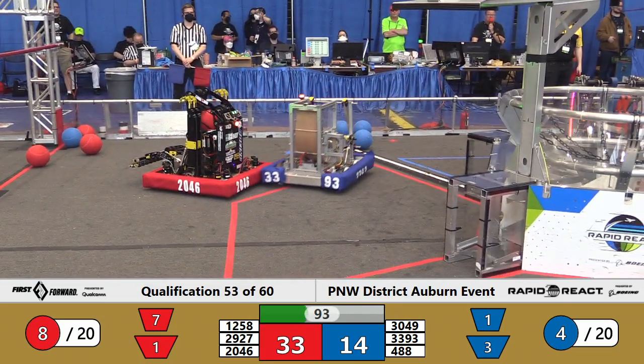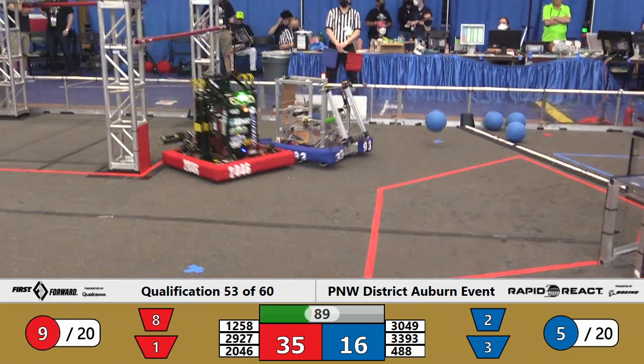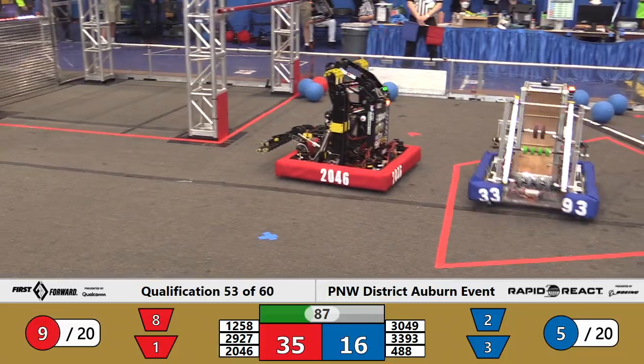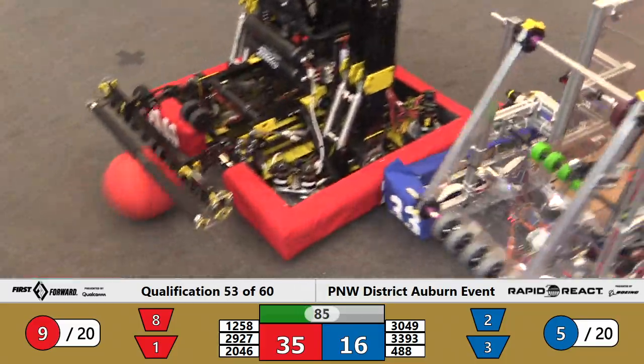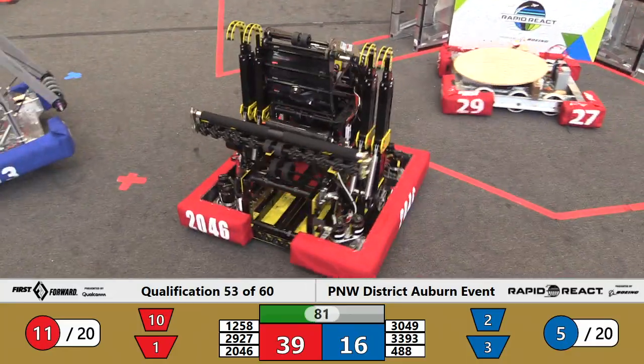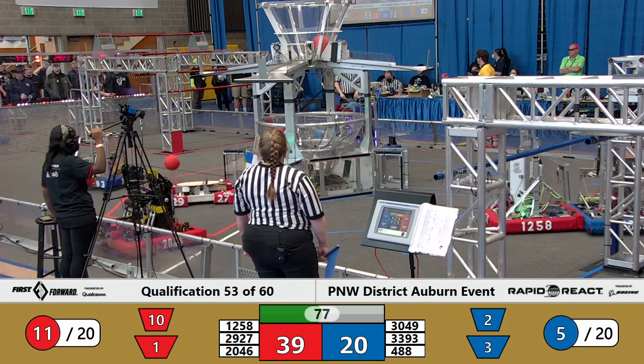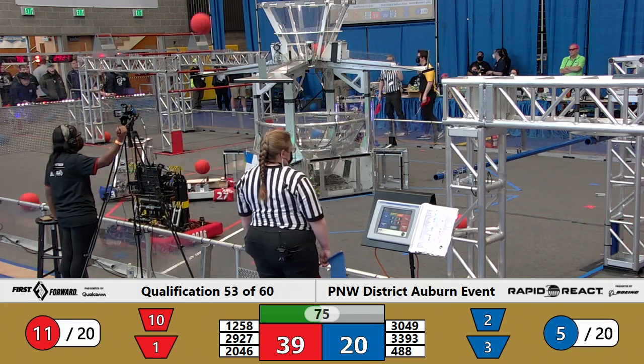488, X-Bot comes in. Both shots bounce off the side — not good this time around for X-Bot. They reload. Bear Metal, two into the upper hub on the fly with 80 seconds remaining. It's now Red Alliance 39, Blue Alliance 16, with an 11-5 cargo advantage for the Red Alliance.